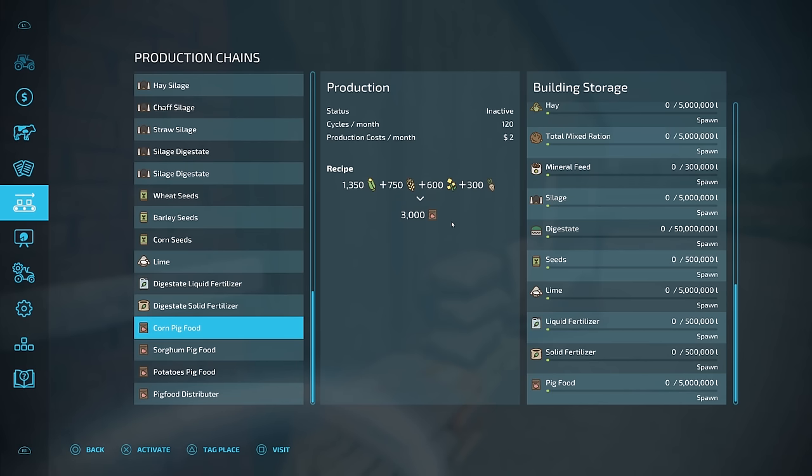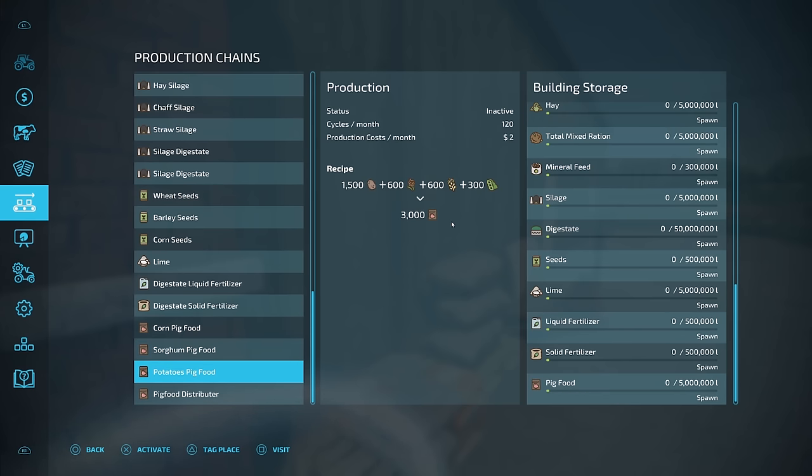The last group of recipes here are really awesome because it's going to be able to make pig food for you. I hate having to go over to the pig house and put in just a little bit of this, a little bit of that. The first recipe is using corn, barley, canola, and sugar beets. The second is going to be sorghum instead of corn. The third one, you put in potatoes instead of sugar beets, but you're going to have a little bit of soy in this one as well — one of the few recipes that you actually get to use soy for.